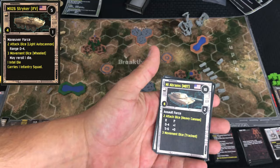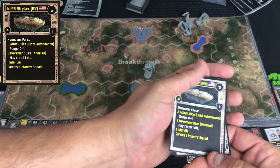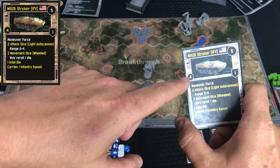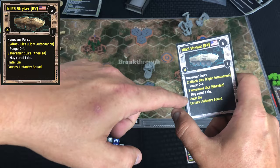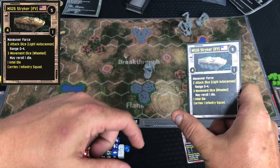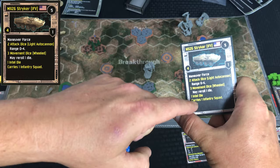To the left is the dice system — this is what I've really come to like about this game. You have this many dice to use during a unit's activation. So you'll activate a unit and that gives you a set of dice you can use to attack, move, get intel, things like that. The max attack for a unit might be two dice, so you could put two dice towards an attack and two towards movement, or three towards movement and one towards intel.